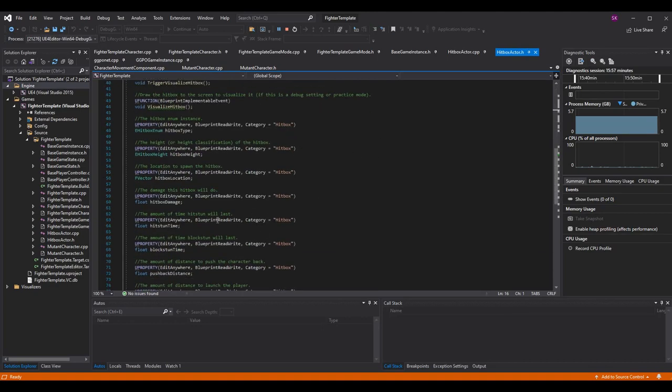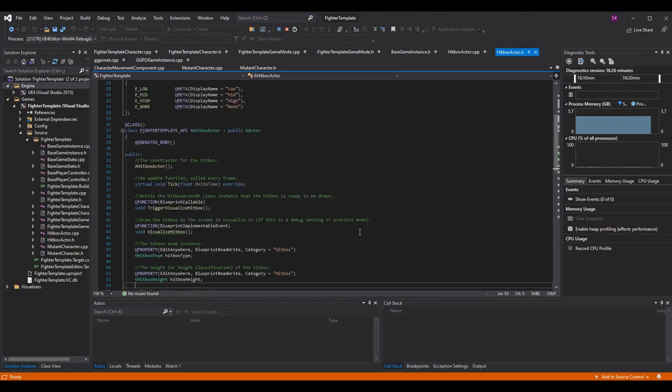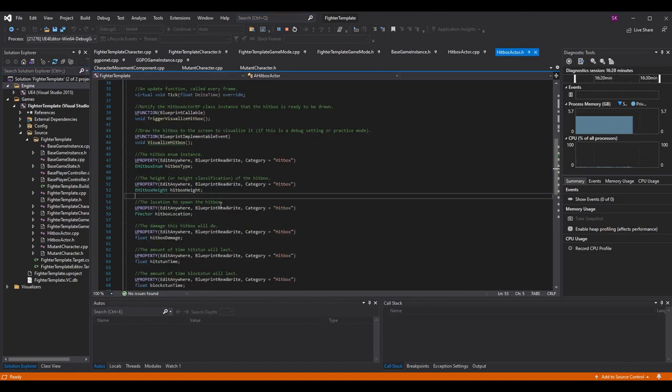With any enum that we make, we're going to want a variable to store the value. Right under my HitboxType enum in HitboxActor.h, I've added a HitboxHeight variable — the height classification of the hitbox. You could technically determine height based on where it collided with the character, but I wanted to go with the method where each move has its own assigned height type.